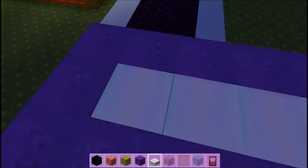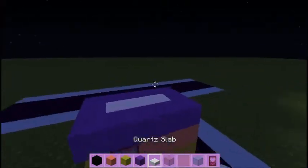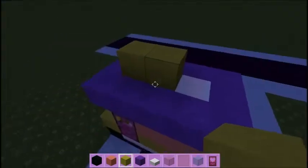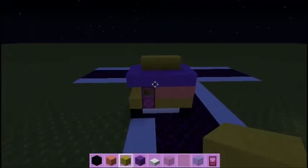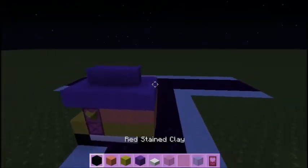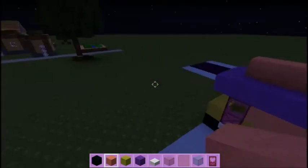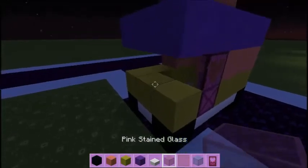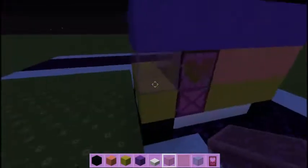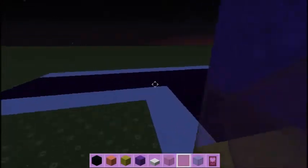I'll cover this up and put some yellow stain — let's see which color looks best. I'll try red last. Purple looks amazing, but let's try red. Looks even better — okay, I'm keeping red. Now let's take pink stained glass and place it all around those empty spaces, and then the same for the rear mirror.